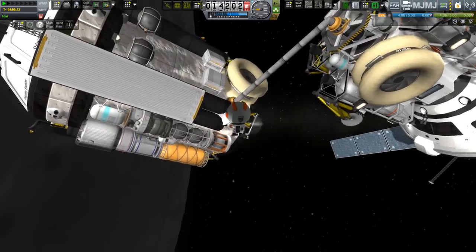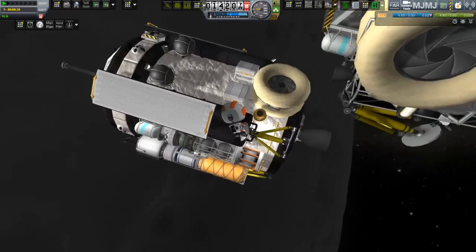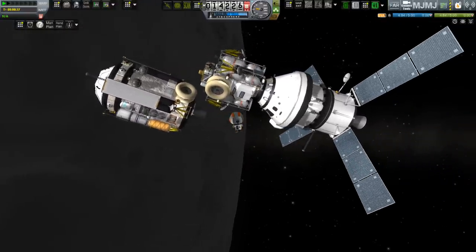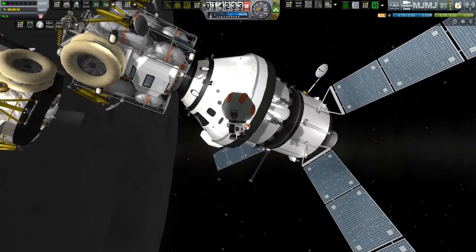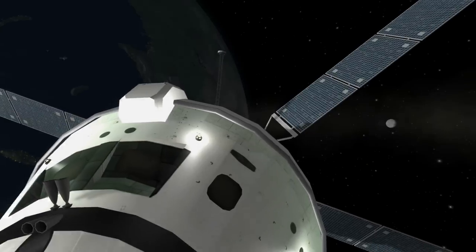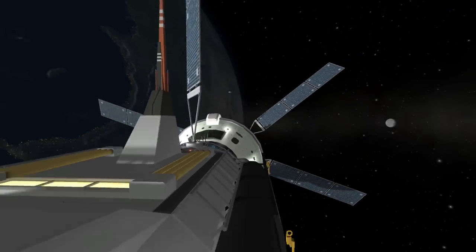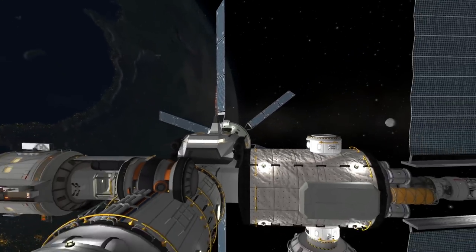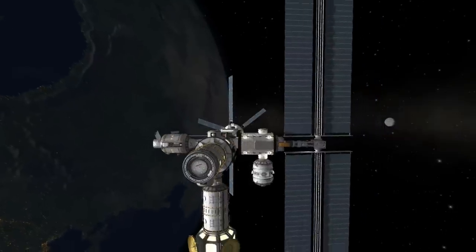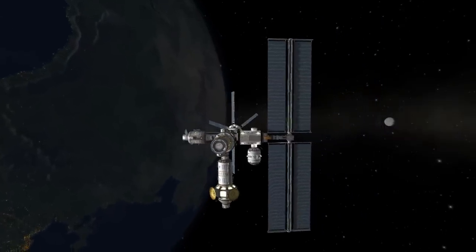We'll leave the pipe endpoints where they were — that's not going to cause any instability problems, they're just not that massive. Once she's got that, she can go back to her capsule and hop inside. She's waiting for Hadfield's rendezvous now, which gives us an opportunity to check in at Odyssey Station and see how things are doing over there.